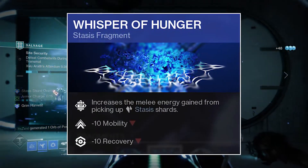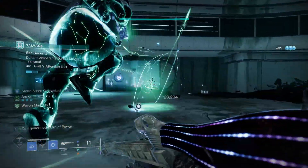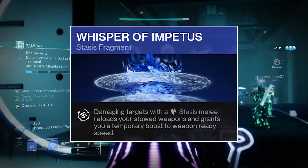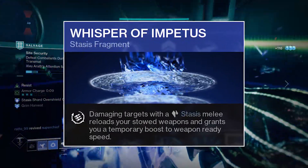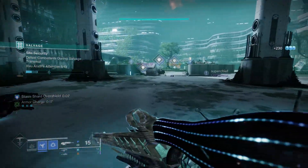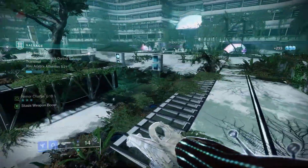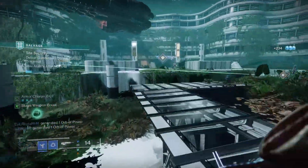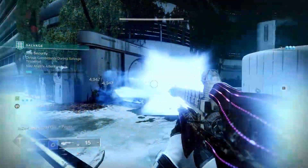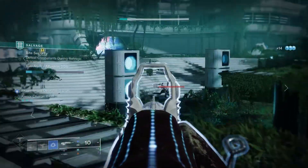Whisper of Hunger increases the melee energy gained from picking up stasis shards — since stasis shards already give melee energy, you'll get even more with this fragment. This works really well with Whisper of Impetus, which reloads your weapon on melee hits, leading into a nice flow of getting rapid hits, precision final blows, throwing your melee, getting the shard back for even more melee energy, and constantly cycling without ever having to reload. Finally, Whisper of Rending: primary ammo weapons do increased damage to frozen targets and stasis crystals — since you'll be doing a lot of freezing and shattering, and the scout rifle is primary, it will do more overall damage.